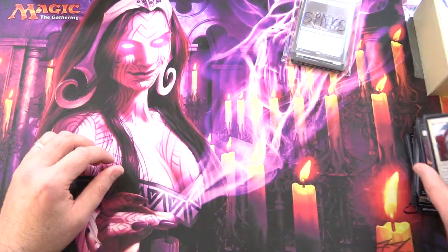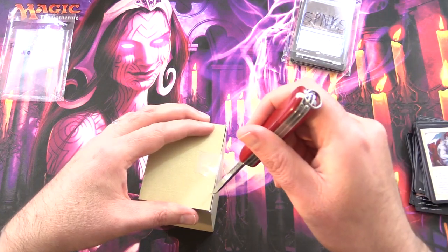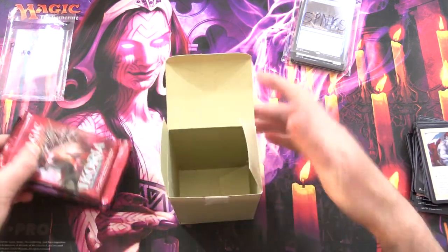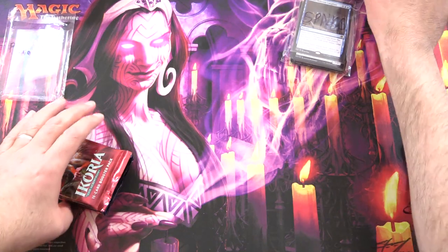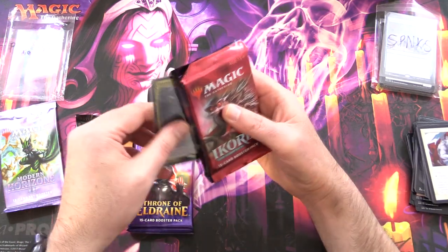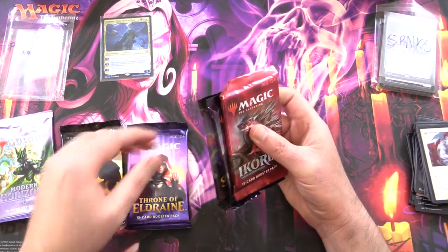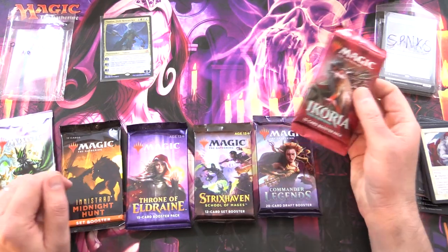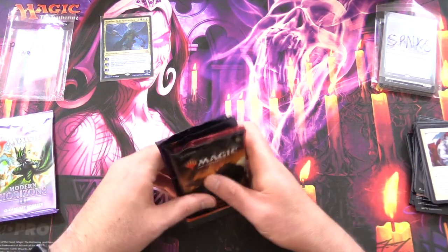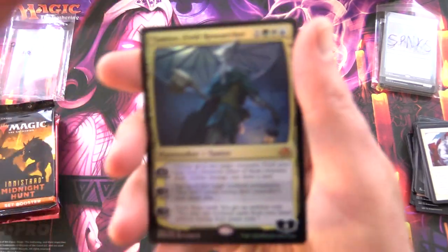Next up we have Pedro Villa — thank you for being a patron. Leave your guesses for the foil in the comment section; even if you didn't get the first one right you might guess the second. Limited possibilities, like I said. We've got Modern Horizons 2, Innistrad, Eldraine, Strixhaven, Commander Legends, and Ikoria. Let's do Innistrad first and Eldraine second to last, and take a look at the awesome foil.